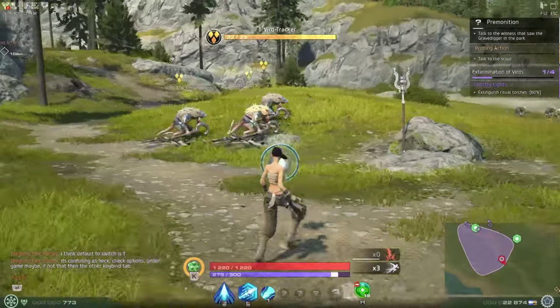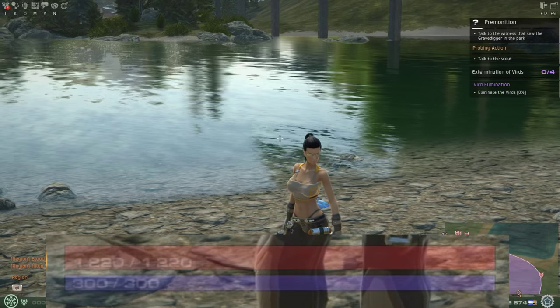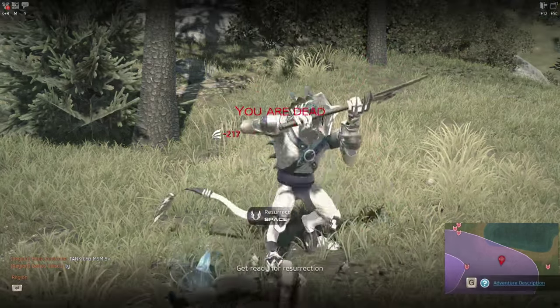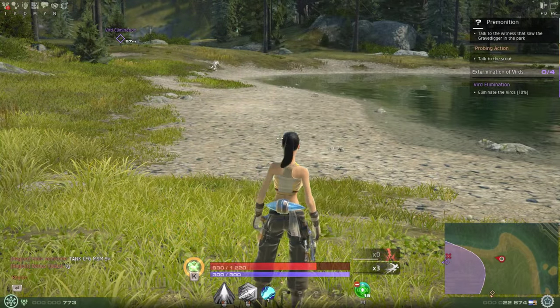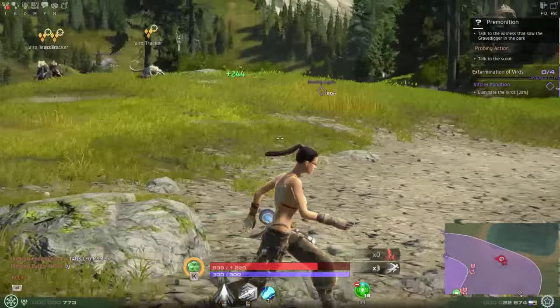Before we get to the class abilities, let's briefly examine some important elements of the game's user interface. At the bottom of the screen you'll find two big bars. The top red bar is your health bar — you die if this gets down to zero. There's no real penalty aside from having to walk back from the last save point or portal. Your health bar will heal back up to full exponentially when you leave combat, and you can tell when you're out of combat when your character puts away their weapon. Health can also be restored by running over life globes dropped by enemies.